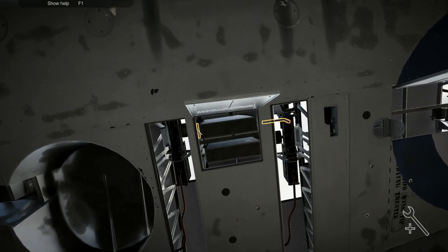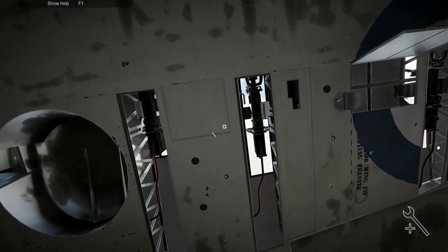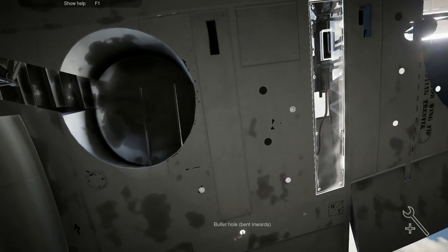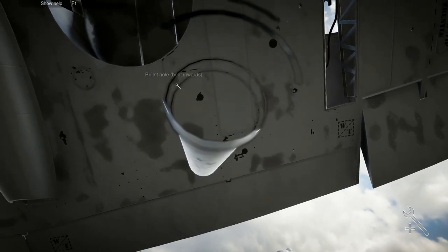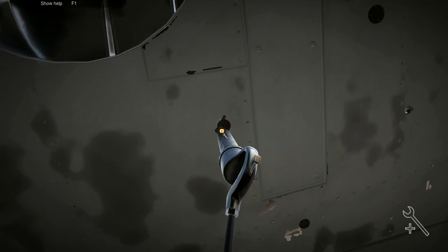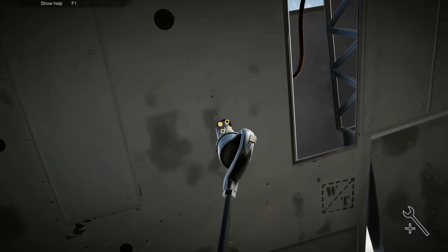That side is done now. Come over here — I count one, two, three, four, five, six... nine — there's twelve bullet holes gone through on this side alone. That's the patches. Let's go under here because we've got the same to do under here. Probably twelve to do under here as well — they were all through and through, weren't they? We'll start patching some of these.